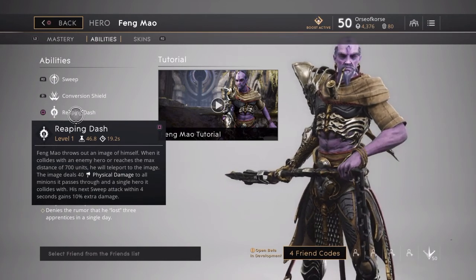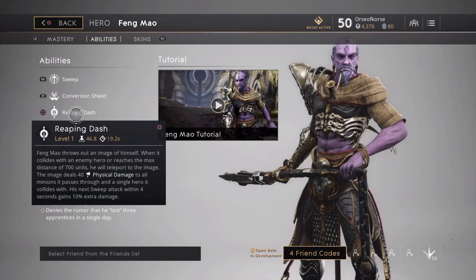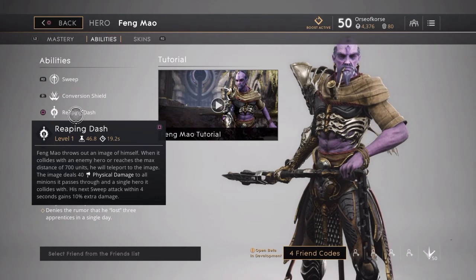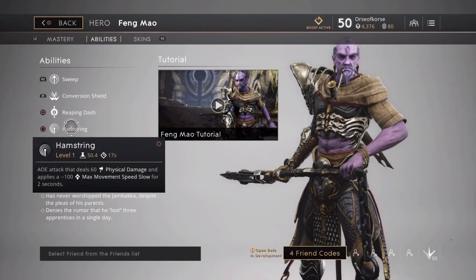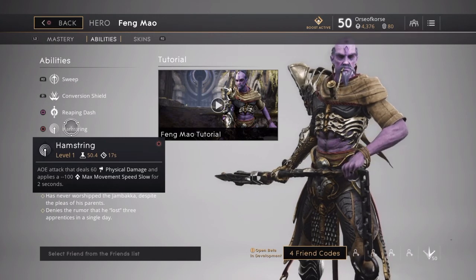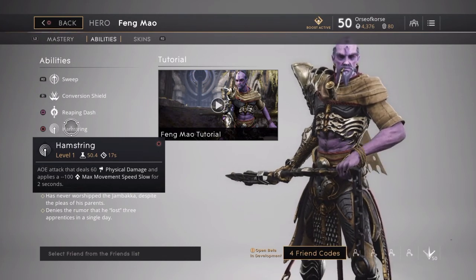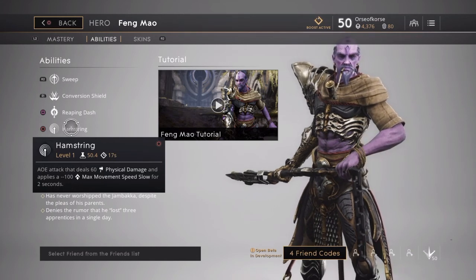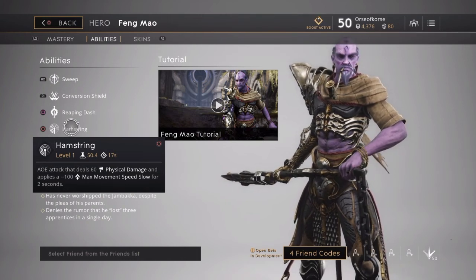Try to dash up onto a ledge if you can because it's harder for heroes to reach you up there. If you're running from a Graystone or Chimera they'll still be able to jump on you, but most ranged heroes like Sparrow or Murdock won't be able to follow. You can also use the dash in the air. Now Hamstring — I like this move. It's an AOE attack that does 60 physical damage and applies a 100 movement speed slow for two seconds. This lets you stick on your target: use Reaping Dash to close the distance, then Hamstring to keep them from escaping. Once you get on somebody, they're usually going down.